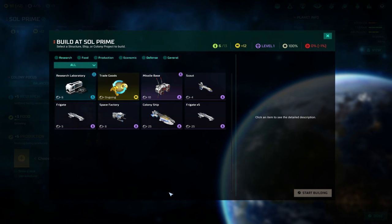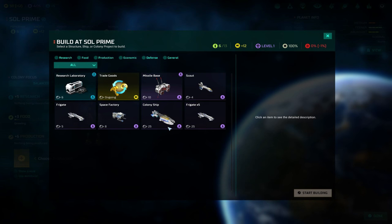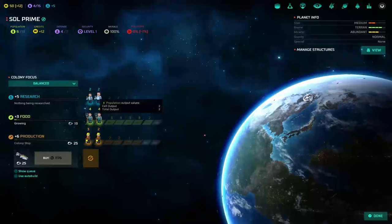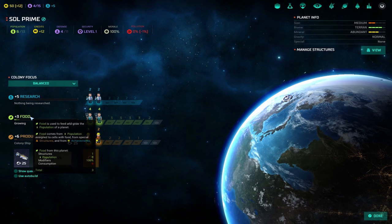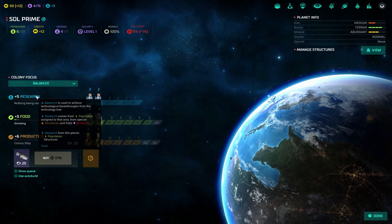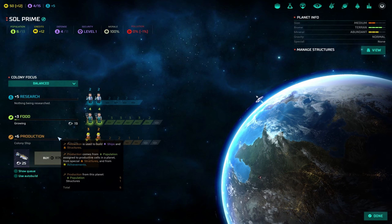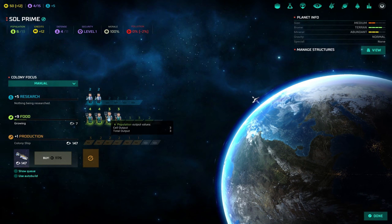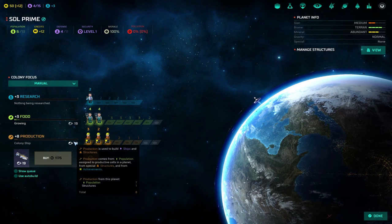Let's go to the planet level and choose our first production. It varies slightly by empire, but a colony ship should almost always be your first build out of the gate. We're going to shift some resources — we have research, food, and production. Food maintains your planet and fuels growth rate; research points dictate how many turns to complete a technology; and production is how much you can produce per cycle. If I move workers off production it goes to 147 turns — that's not good. So we'll keep those two workers and grab a researcher as well, cutting our next colony ship down to 19 turns.